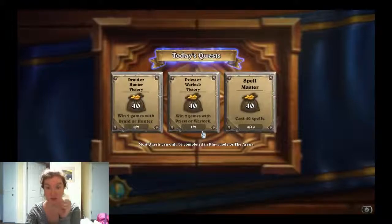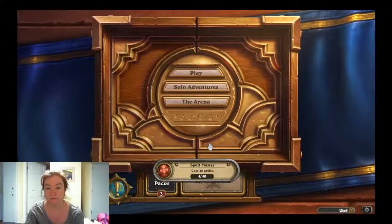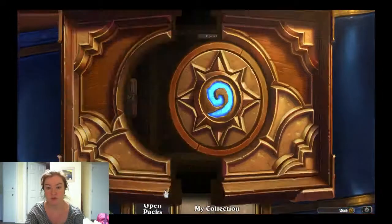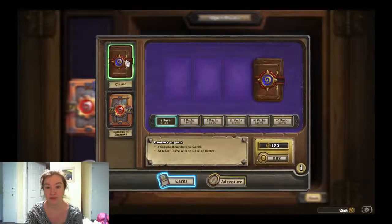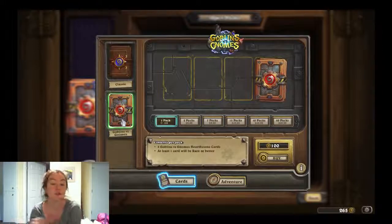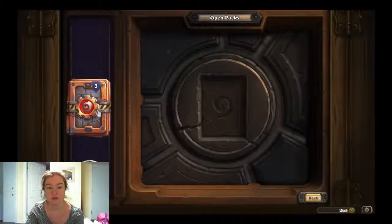You get three packs when you log in during the launch event. I don't know how long the launch event is — I assume it's about a month. We don't have an Arena run going currently, so let's open them. With card packs, you can buy regular ones or Goblins vs Gnomes ones. If you have enough of the regular cards, you can just do the GvG ones, which is what we're going to do. I'll start buying those and save up my dust for old stuff.